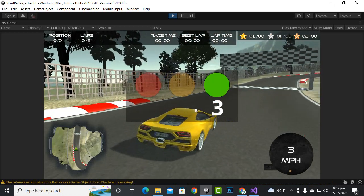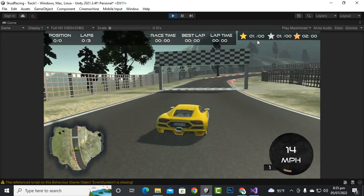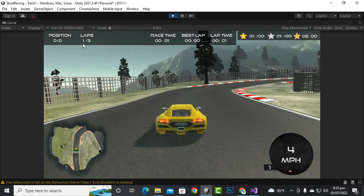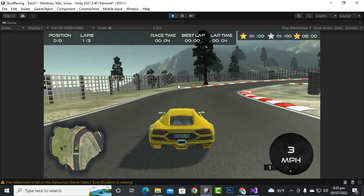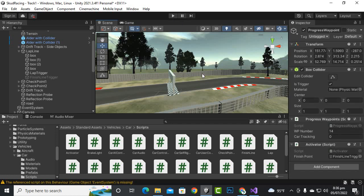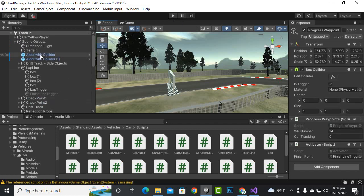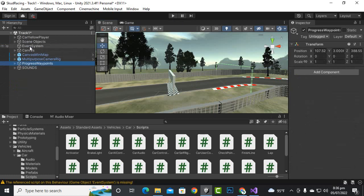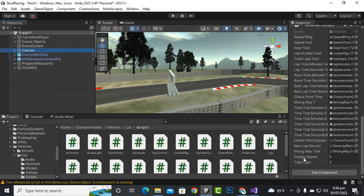Now if we play the game, when we reach the middle in the last lap, the finish trigger will be activated. Everything is working fine and we have three laps. You can test it with one lap — go to the canvas where we have total laps, set total laps equal to one, and test it out.